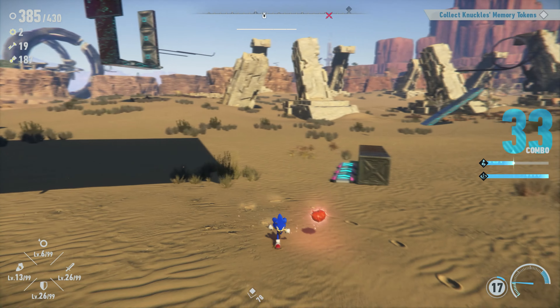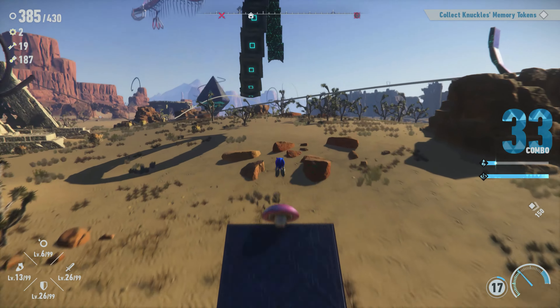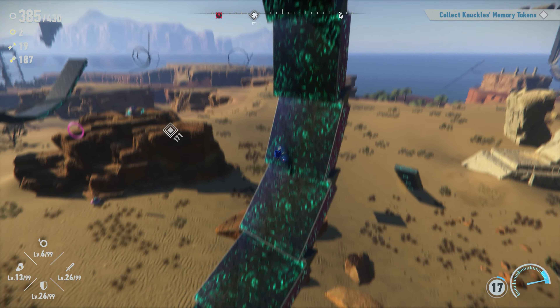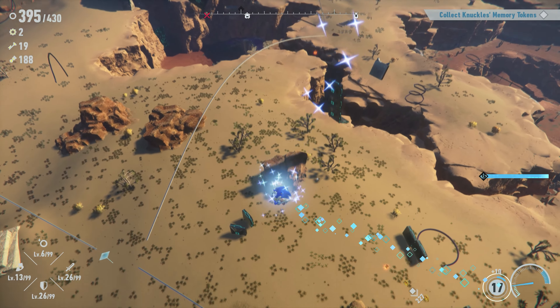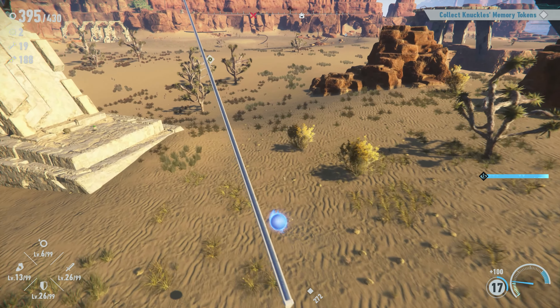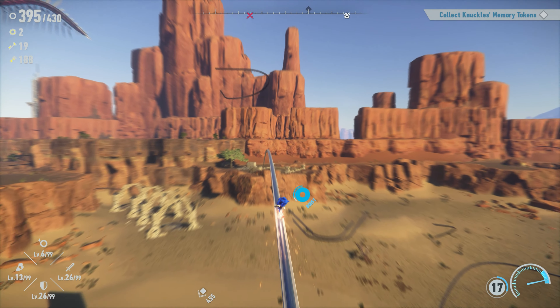Visually the game looks fine, except for the extremely poor draw distance for 3D objects over the island. For example, when you are running on the level, platforms constantly appear in the air, making plotting your course horrible. I wish the game had more action stages, which are the main Sonic levels.